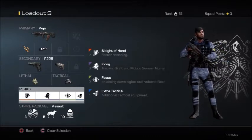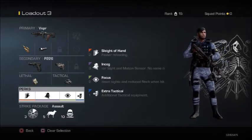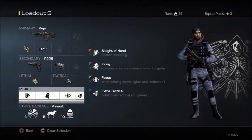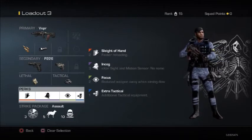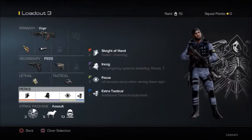Now, the muzzle brake adds damage and range to your weapon, which allows it to feel like an assault rifle. It allows you to shoot from medium range. Without it, you actually feel like the weapon is just for short range and that's it. Add the muzzle brake and it will add more confidence — you're going to be able to take out enemies from medium range at angles you didn't believe possible for an SMG.